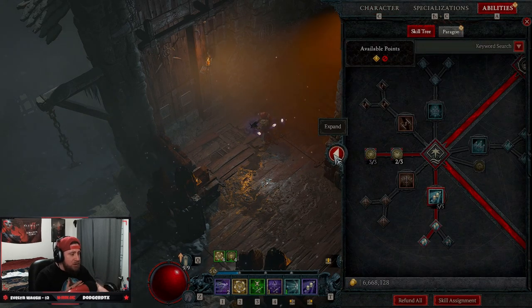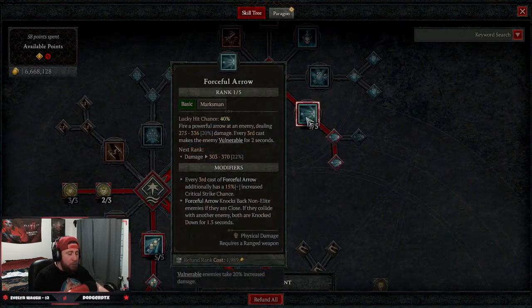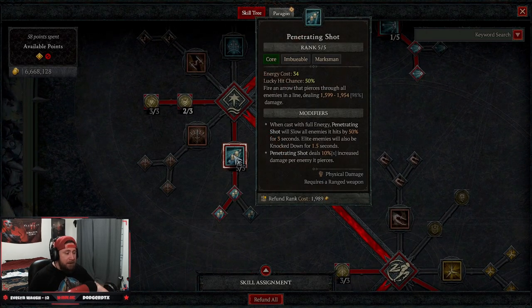Over into the skills, we're going to be doing Forceful Arrow all the way up into Fundamental Forceful Arrow. This is going to be really good at not only making enemies vulnerable, but it's going to knock them back and knock them down to keep them away from us, which is very good for hardcore.